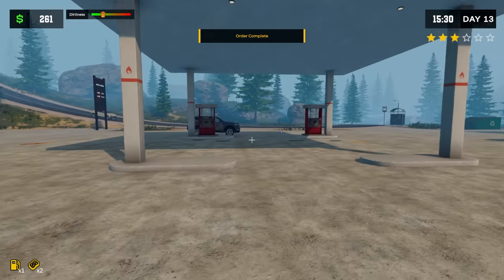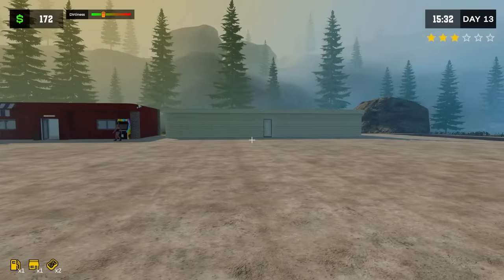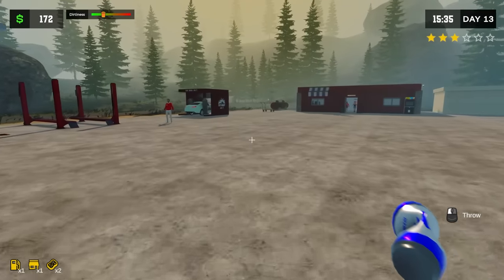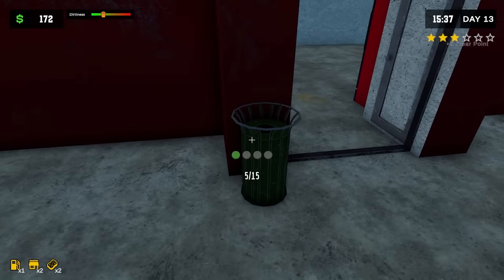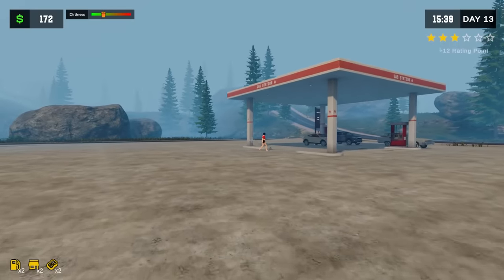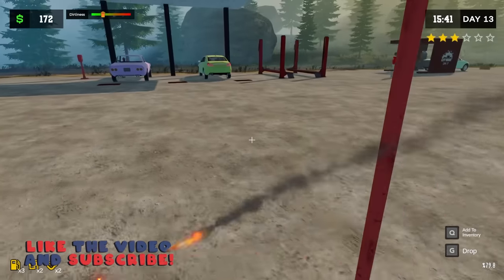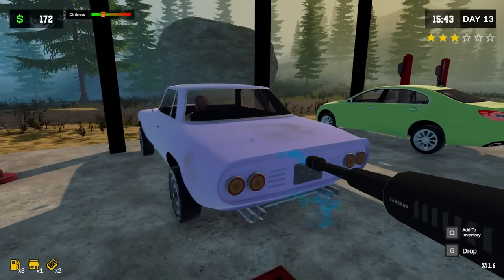That's three new things. I hope the charging station would probably go not under the pumps but maybe off to the side — we'll see where the game allows us to put it. Vending machines sound good too. I want to get the final upgrade for the building. You guys have been really good about the suggestions on this series — thank you for all the love and support. You can continue to support it by hitting the thumbs up button and go check out the game on Steam. Let's keep the dev making updates here.